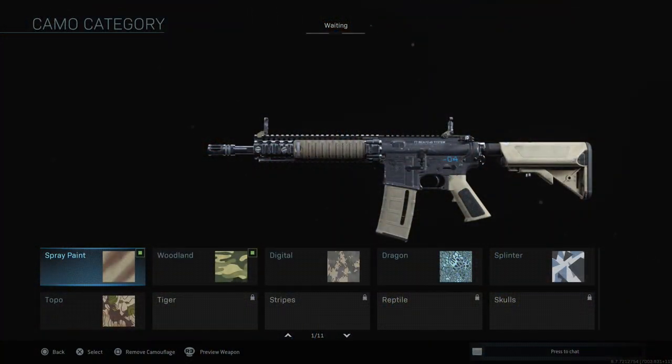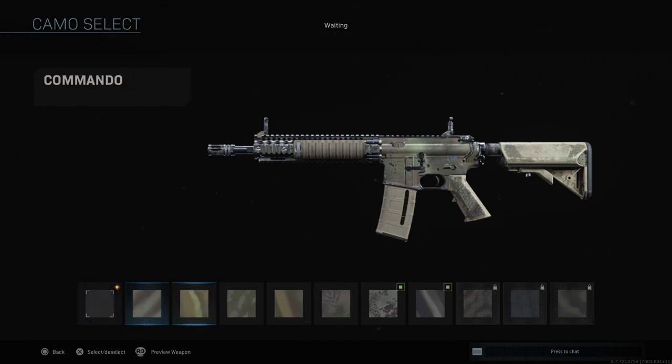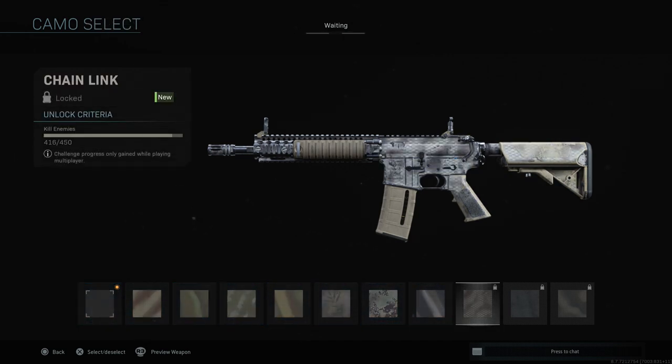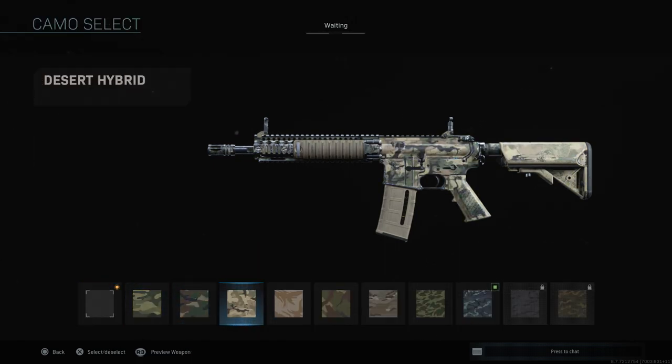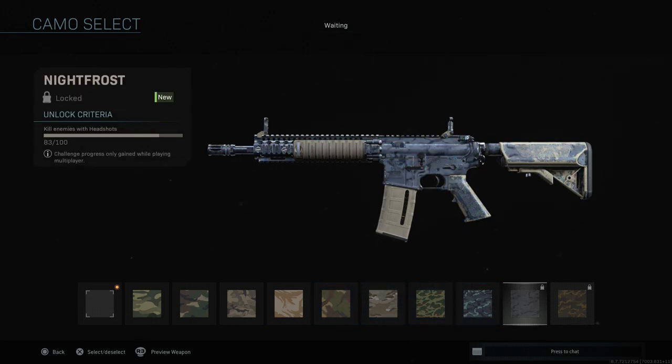The first type of camo is the spray paint camos — these are simply for getting a lot of kills, so pretty straightforward. The second is woodland, which is for getting headshots. By the time you fully level up this weapon and complete all the other challenges, this one should probably be complete as well. I'm going to give you my two favorite classes with the Kilo, both very different for different situations.